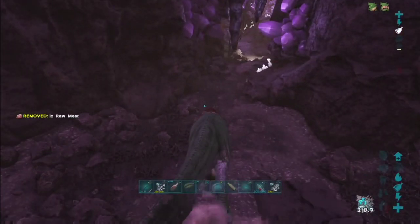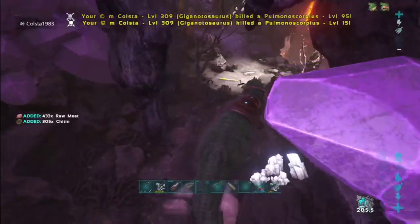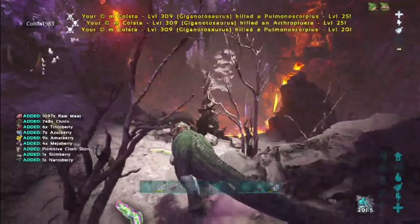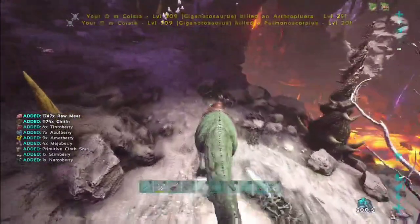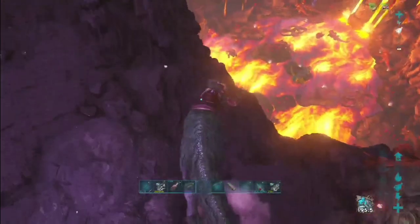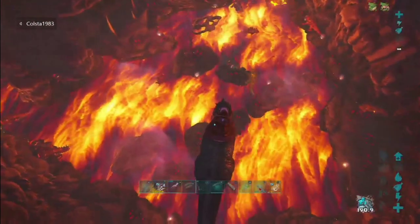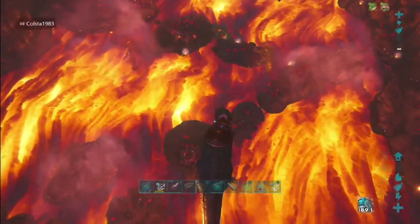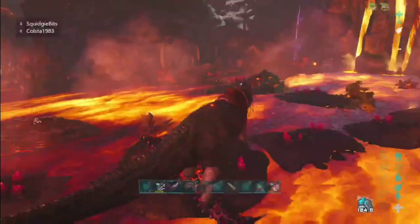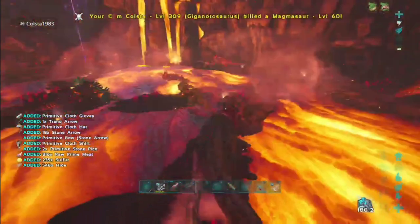While I was on Genesis I went to get some magmasaur eggs. Down into the pit — you can obviously go down in other ways but I thought the safest way would be to walk down with one of our gigas. Remember to jump off before you hit the ground, otherwise you're going to take big damage. Alright, let's clear the pit.